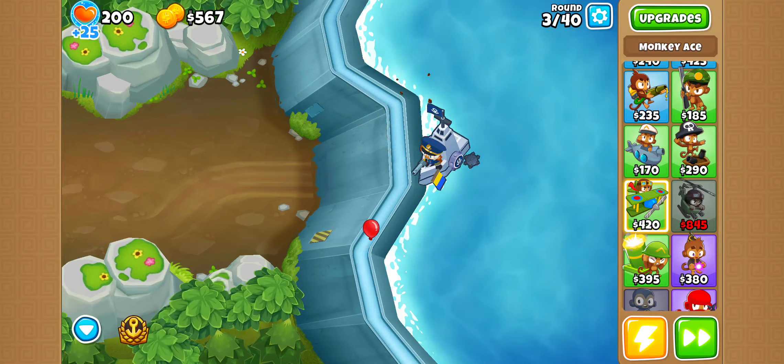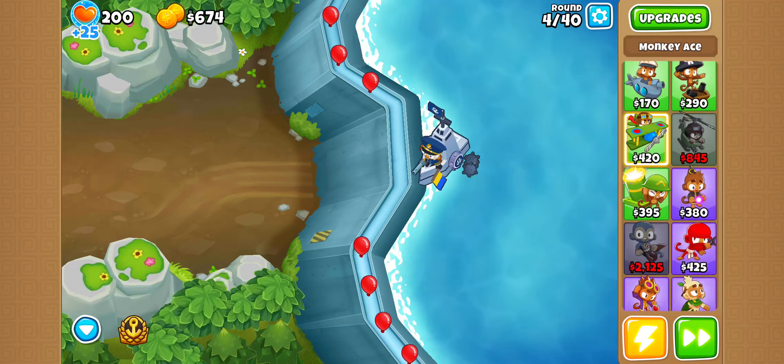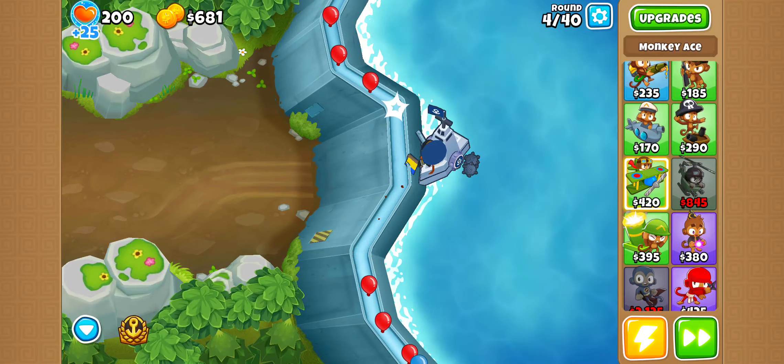Hey guys, Merrick Gaming here, and I'm on BTD6 right now. I'd like to show you a new glitch that I discovered myself. It has to do with a new map called Flooded Valley and Pat Fusty. So what you do is, you can go into the Flooded Valley map.